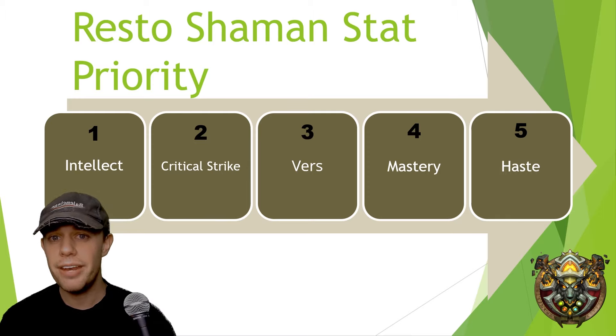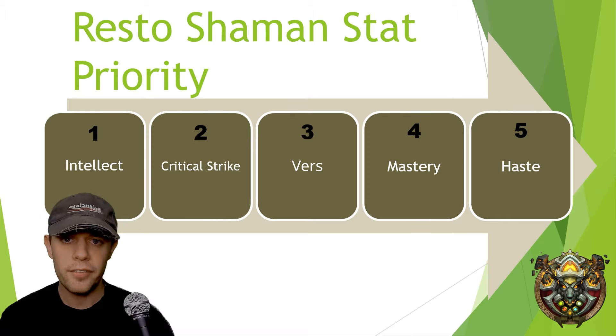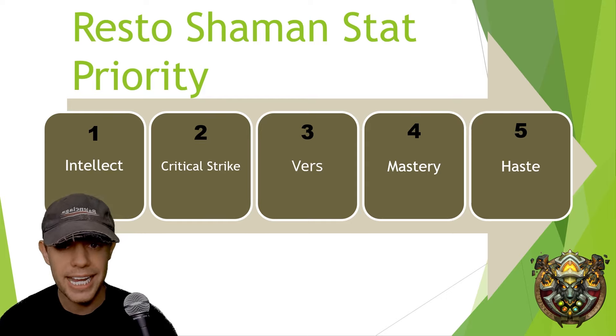Let's start off with the stat priority. First and foremost, intellect and item level over everything. If you have two items at the same item level and want to look at secondary stats, the priority is: critical strike first, then versatility, then mastery, and lastly haste. If you're only doing Mythic Plus and not raiding, you can opt for a bit more versatility — but again, item level is king. Don't worry too much about this.